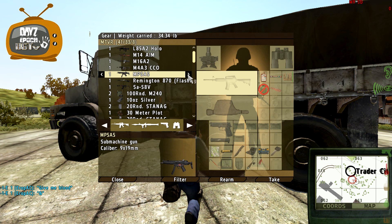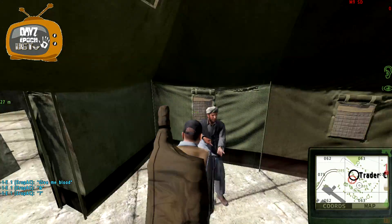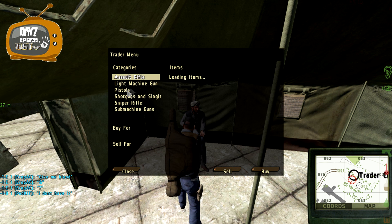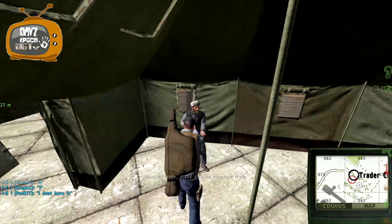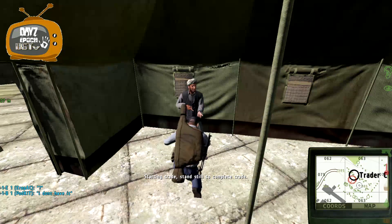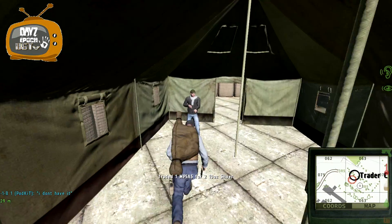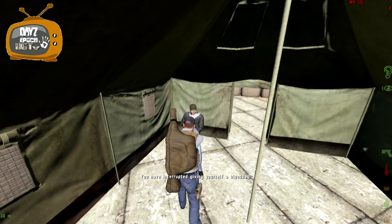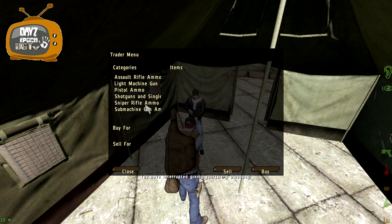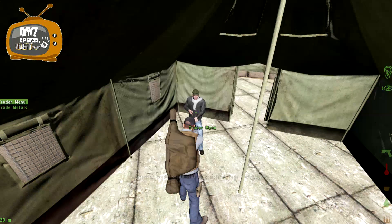I'm going to be selling the MP5. Let's just run and sell this MP5 quickly. Trade - not assault - where is it? Submachine guns - MP5 - sell for two... 10 ounce silver. Really? Let's sell the ammo as well then. Trade - not sell blood bag - not now. Trade some machine gun ammo. Sell that for one silver.